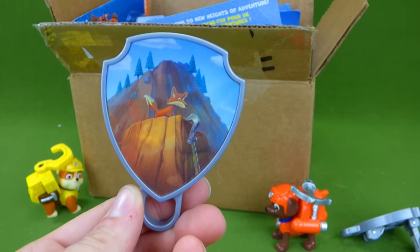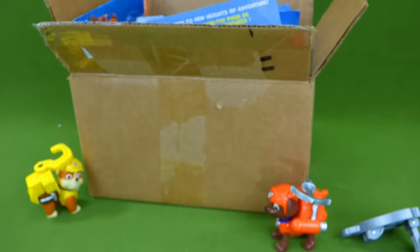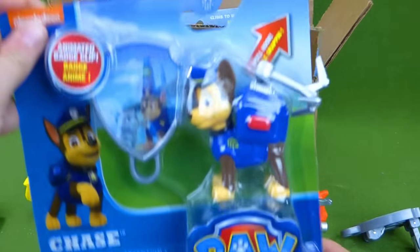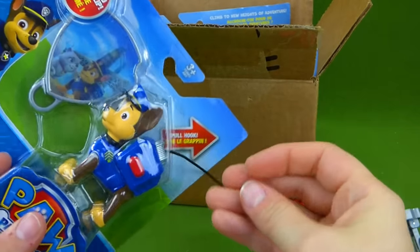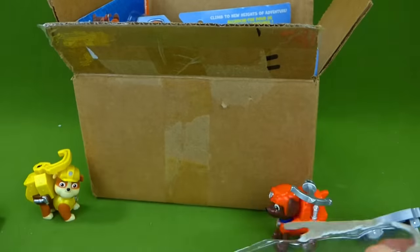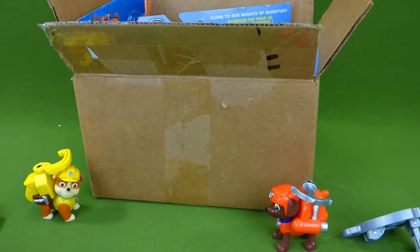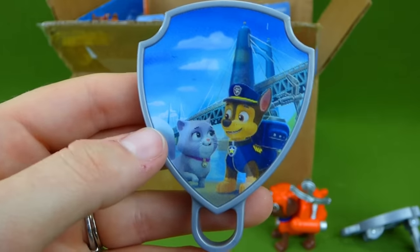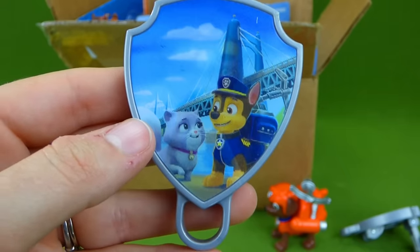Way to go — we found Zuma! Here is Rubble's badge. He has to save a fox. Let's see who else is in here. Chase! Whoa, look at that — that is really cool! Let's go ahead and get him out.